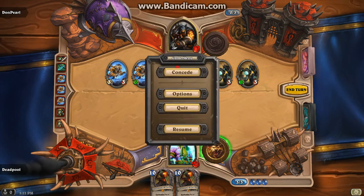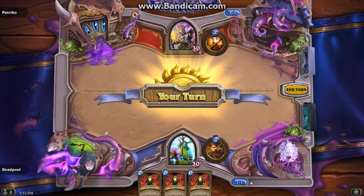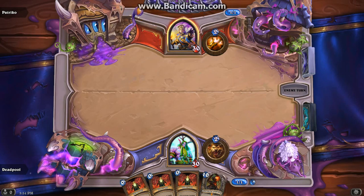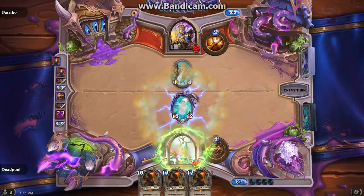When you play against a hunter, assume it's a mech deck. This deck going second is better than going first, cause you get more cards and you get the coin. Cause if this combo works, he's dead. GG, Priest.